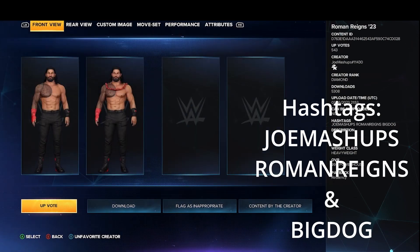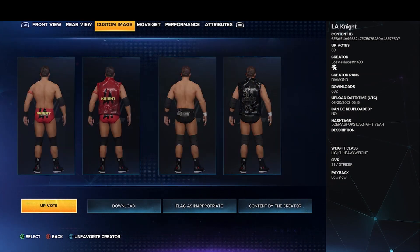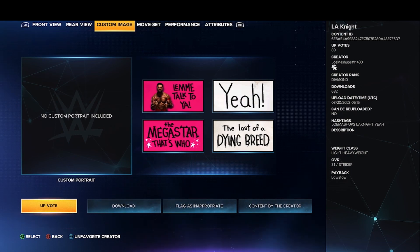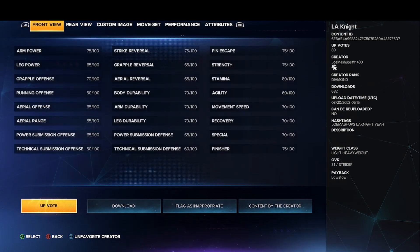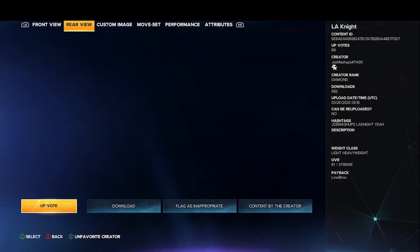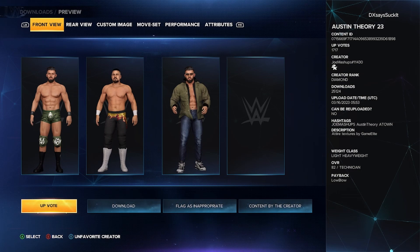Number eight is LA Knight by Joe Mashups. He made minor changes to the hair, beard, two attires, and some other little touch-ups. Use hashtags: joe mashups, la night, and yet.